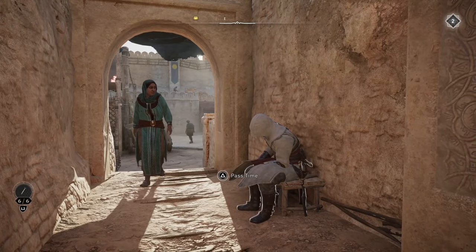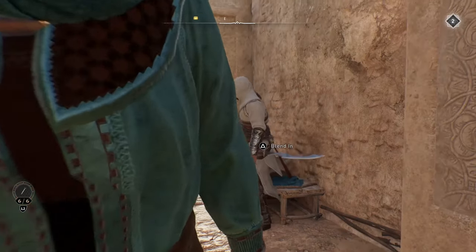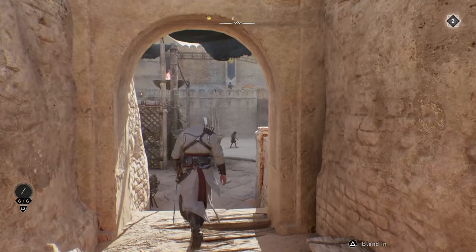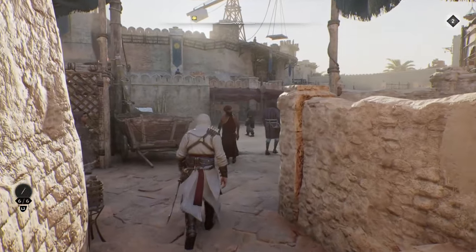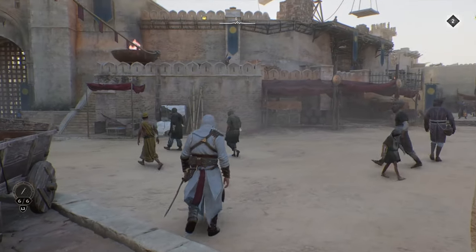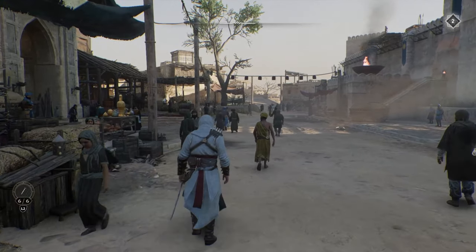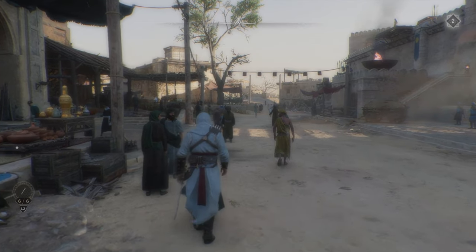You might remember from the first Mirage trailer when we saw Basim running through the streets chased by guards, and to break their chase he pulls down a wooden structure — a market stall. Now that we've got the game more than a year later, we have an achievement that we need to earn by pulling down 20 of these.